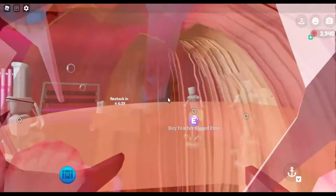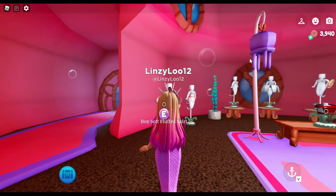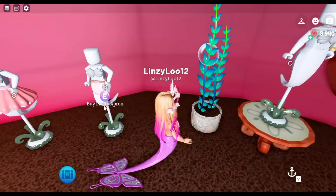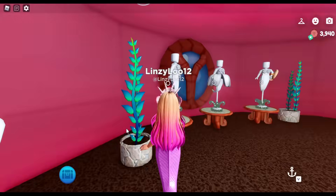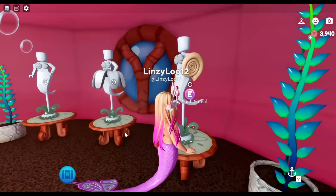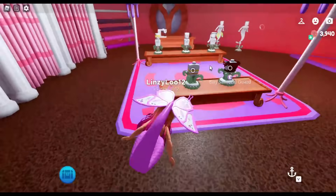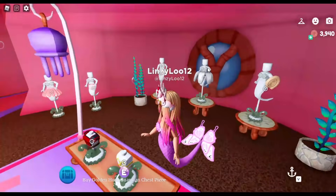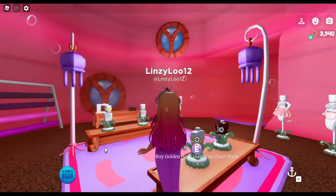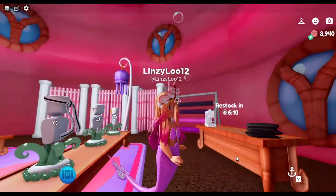That is all of the chest locations I currently know of in this game. If you find one I wasn't able to show, please leave it down in the comment section below. Now I can go shopping with all of these shells I've found. Oh, that's a cute skirt! This looks like a little flower — and we got a little snail shell for a shield. Oh, what are these?